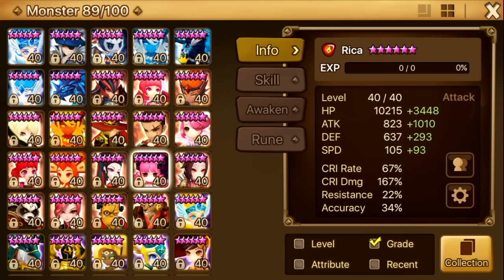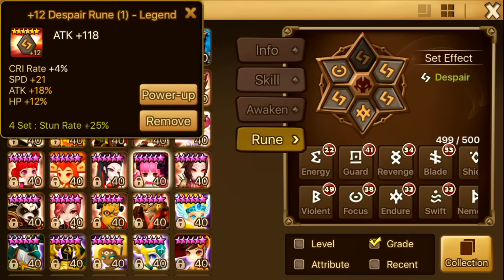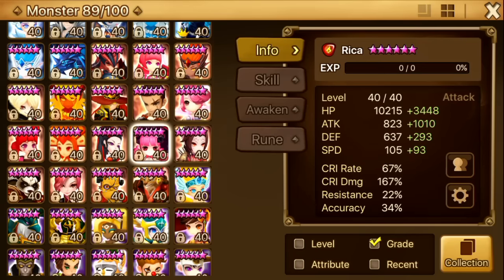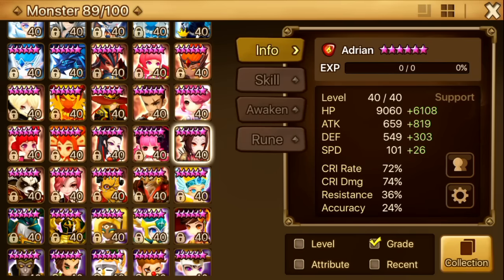Rika is my AOE monster together with Tower. She has 1800 attack. She doesn't do that much damage — like 19k to 21k — with Speeder damage, attack, Despair Broken. I made a video on her as well and I think she's a very good unit. I use her in TOA Hard too.